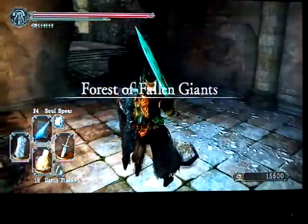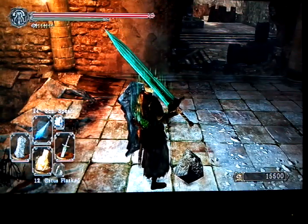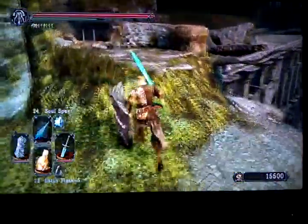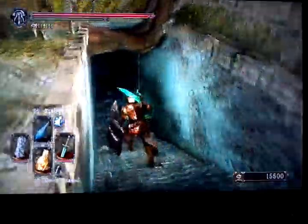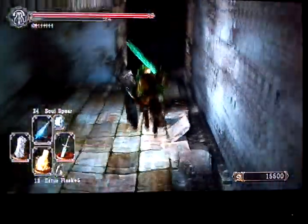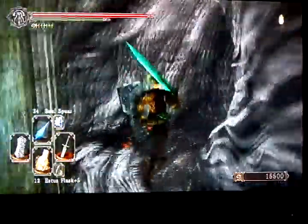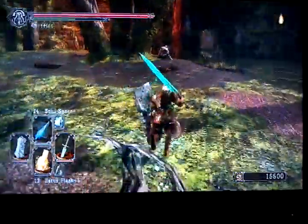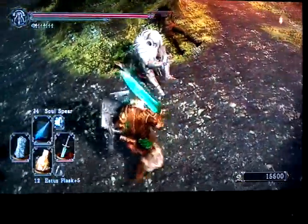Let me get my bearings real quick. Starting from here — we should have gone to the other bonfire but this one will work. You can go this way. You want to go down here from this fire, or you can come from the first fire in the Forest of Fallen Giants to get to this location. When you come over here, normally I would use magic but I'm going to try my moonlight greatsword and see how well it works on them. This is your first one in Forest of Fallen Giants.